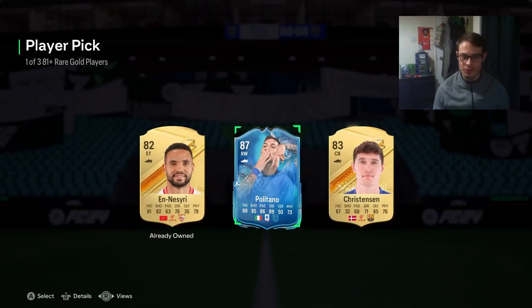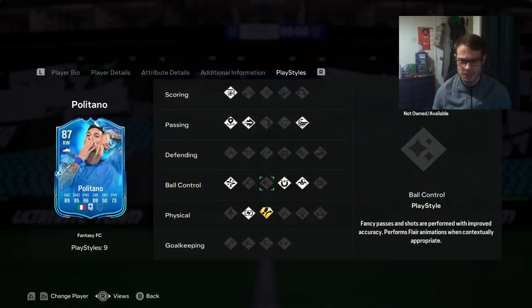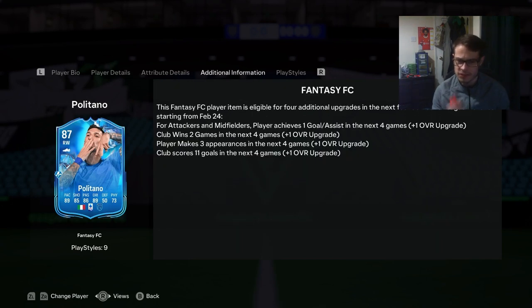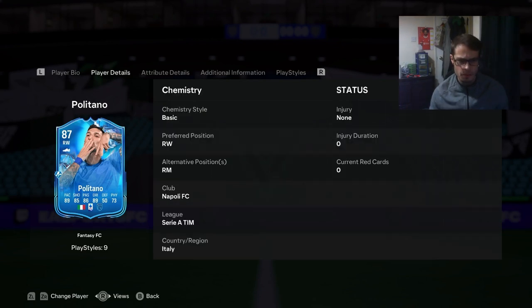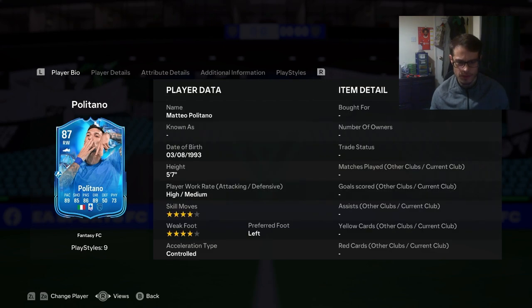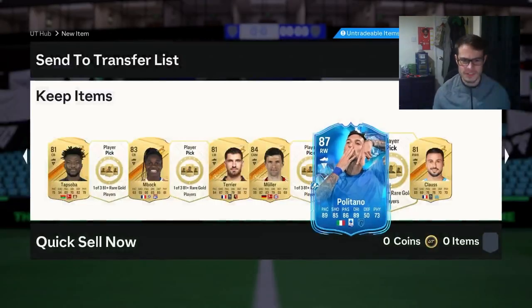We've got another one - Politano 87! Don't know how Napoli are doing in the league. That looks like a good card, some decent play styles there for attackers. Player achieves one goal or assist in the next four games plus one - we just need players that are playing a lot. Decent agility, decent finishing. He doesn't play striker though, that's kind of annoying. Four star, four star, high/medium, five foot seven. We'll take him - packed two so far, that's good to see.